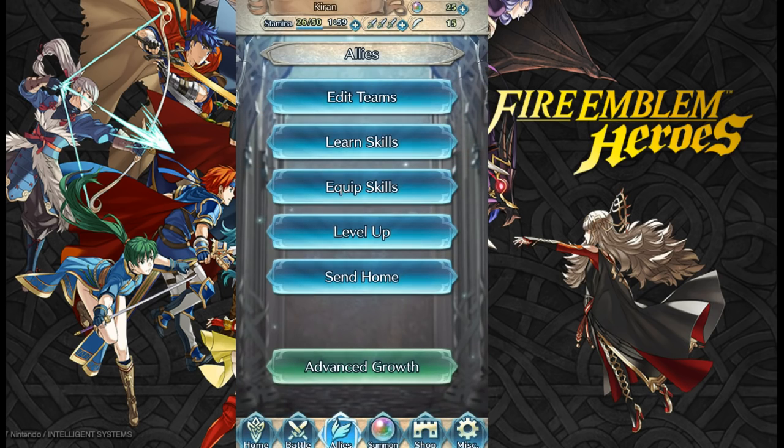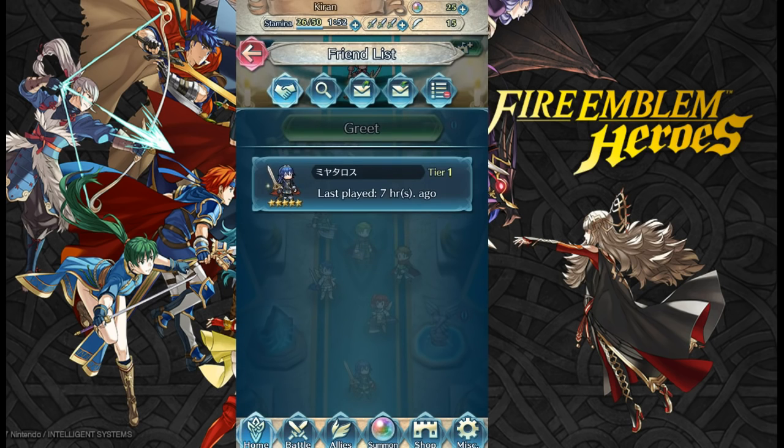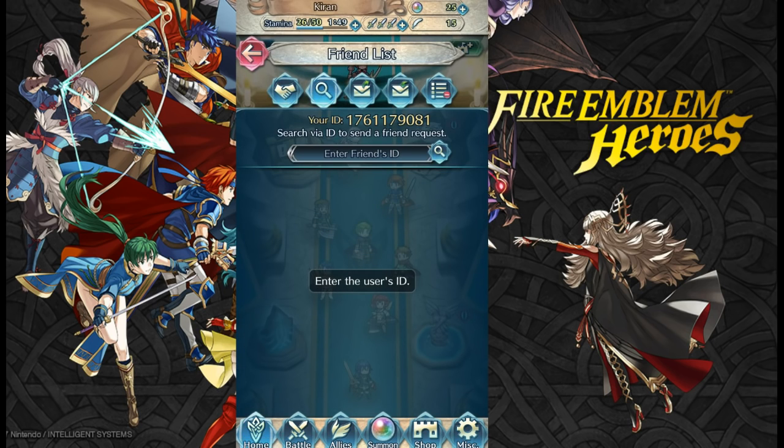Now we can send out our friends code — a lot of you have been asking about it. My friends code is listed on screen; please send me a request and I'll accept as many people as I possibly can. It is going to fill up, so if you want to add me in Fire Emblem Heroes make sure you do it today. We will eventually remove people who haven't played for about three or four days, so keep trying to send your request if you're actively playing.